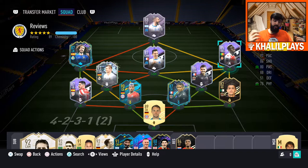Just in terms of how good he is now compared to what he will be if he gets the boost, this card will be absolutely phenomenal. Let's just get into the review. Krippin Diata: 5'9", high/medium work rates, right-footed, 4-star skill moves and 4-star weak foot. All of this is really nice to have in a card like this, especially for a winger.